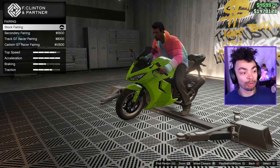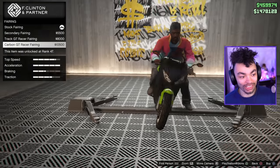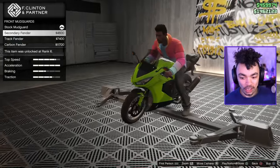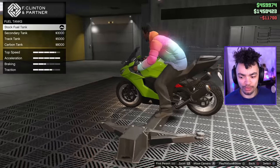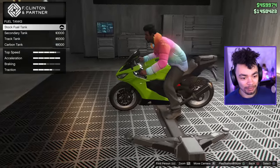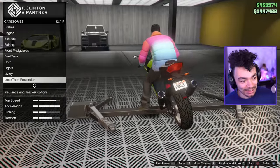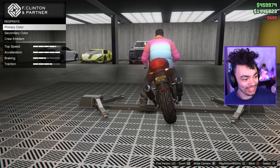It's got two fairing customizations — bodywork on the other one. We can go full carbon with this bike, which is pretty spicy. We've got the mud guards — going carbon fiber, it makes it look more aggressive. We've got the fuel tank, also carbon fiber. I'm kind of disappointed by this — I was hoping for parts you actually put on, not just changing things to carbon. Really disappointed by the customization. It's not good.